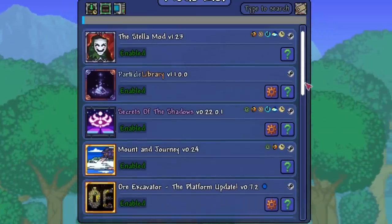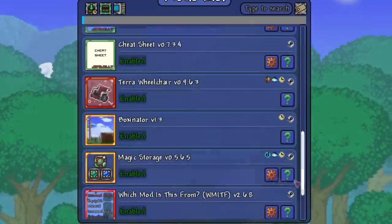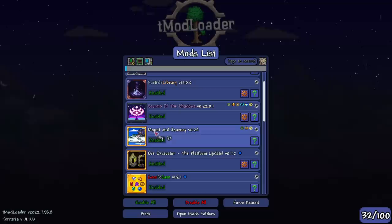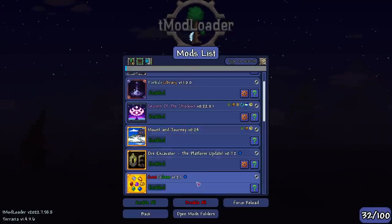These are the mods installed - just some random mods. We got the quality of life stuff, definitely a quality of life mod right here, and then some content with the Shadows of Stella mod. I also installed the Mount Journey mod because it's a jousting class - we need some mounts, that's the whole point.